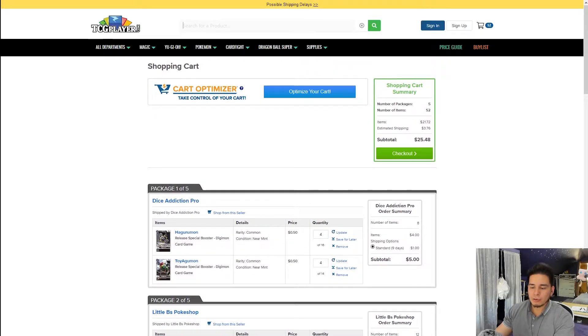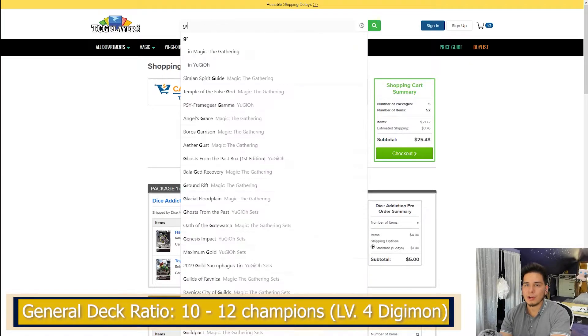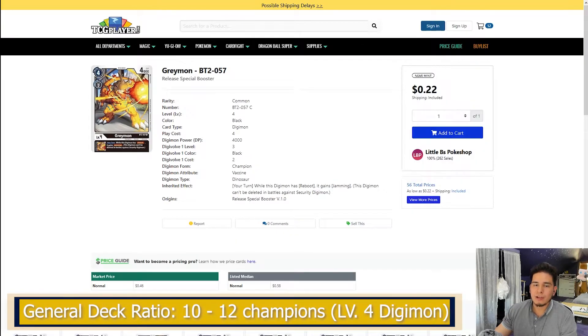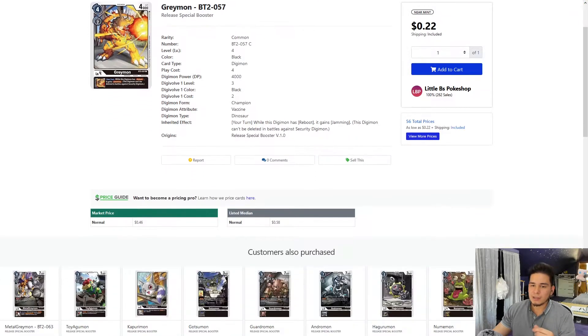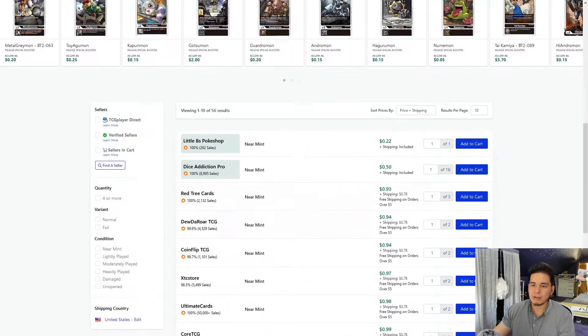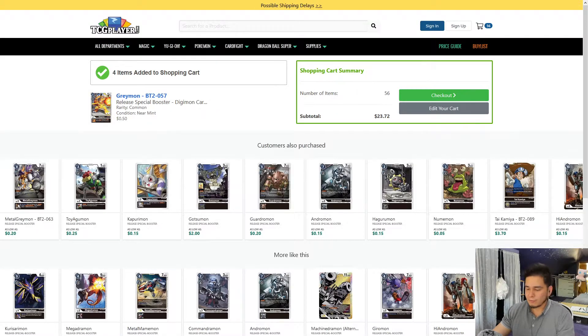Now that we have all our rookies covered, we're going to go ahead and go to the champions. A good champion for Black would be Greymon Black. Why Greymon? Because while this Digimon has Reboot, it gains Jamming. Jamming is really good — we'll go over that more in depth when we do the profile. This is an inheritable ability, but either way it's still pretty good. Only four play cost to Digivolve. We're going to pick four of these up from Dice Addiction Pro.